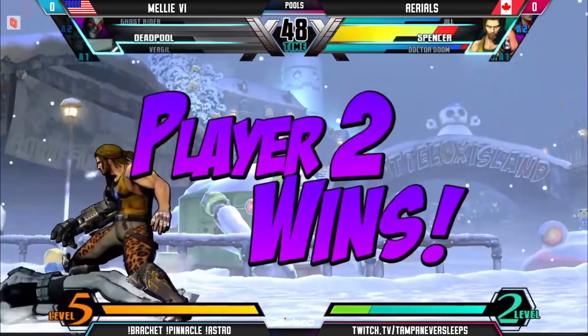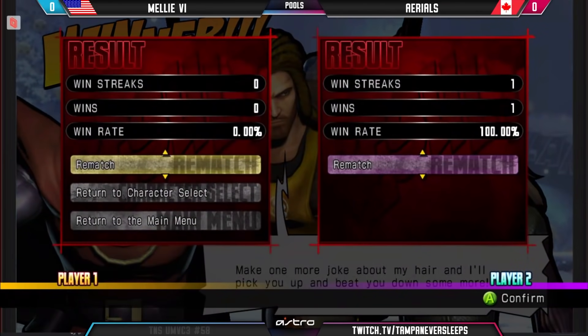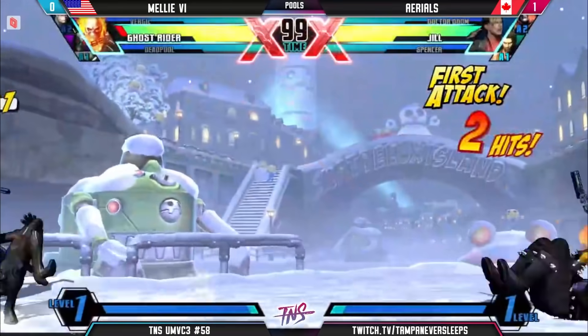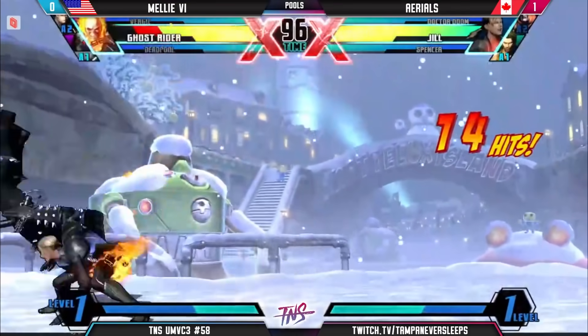I'm really liking the idea of having that Jill first. Jill does a great job of being able to actually get hits — she's pretty good at just being mobile and securing opening hits. The damage is a lot of the time the issue. Spencer really fixes the problem.